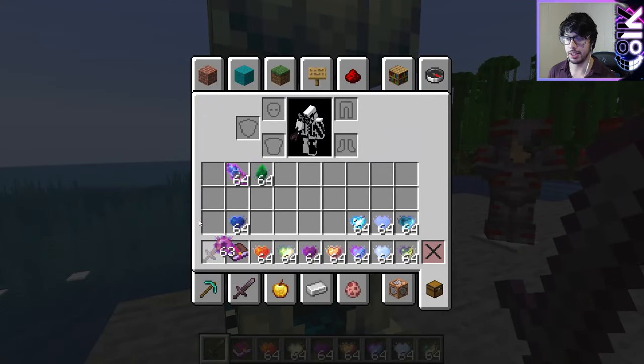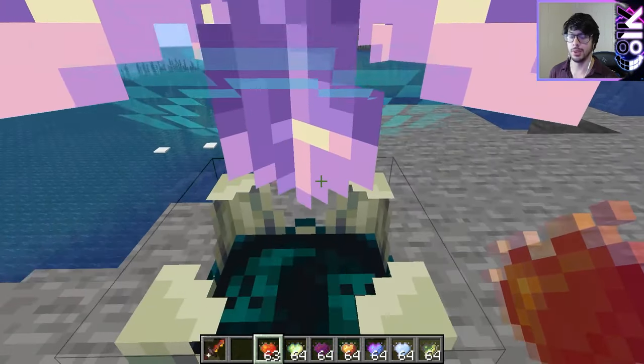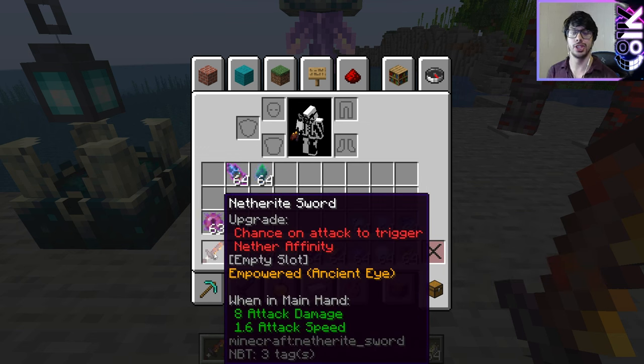So we go sword, enchanted book, and a heart — ta-da! We get ourselves a netherite sword with nether affinity. It keeps the empty slot, which is great because then we can add a crystal to it. Now we have a chance on attack to trigger nether affinity. Depending on which enchanted book you use, you get a chance effect — though some of them aren't chance effects. The advancements do mention that, and then you have one of the different affinities.